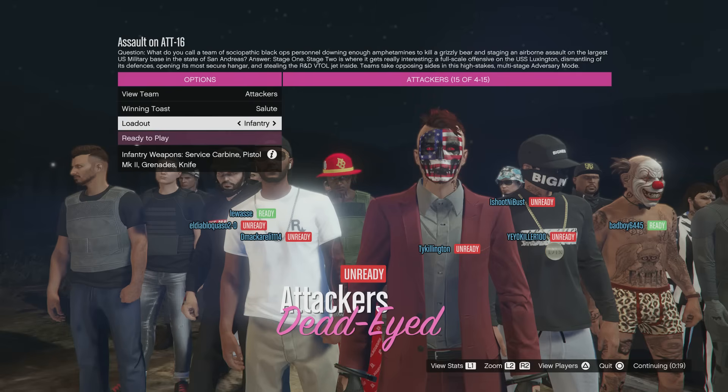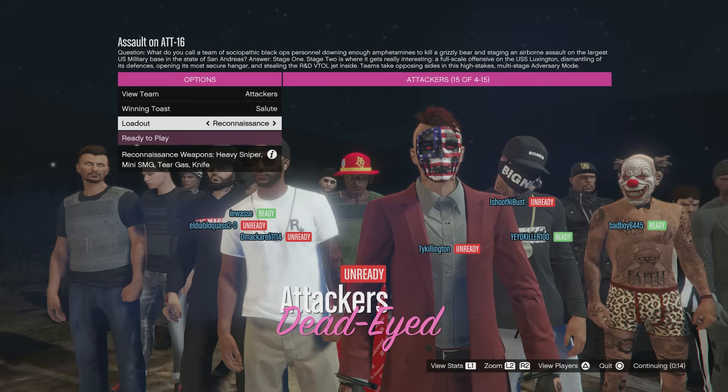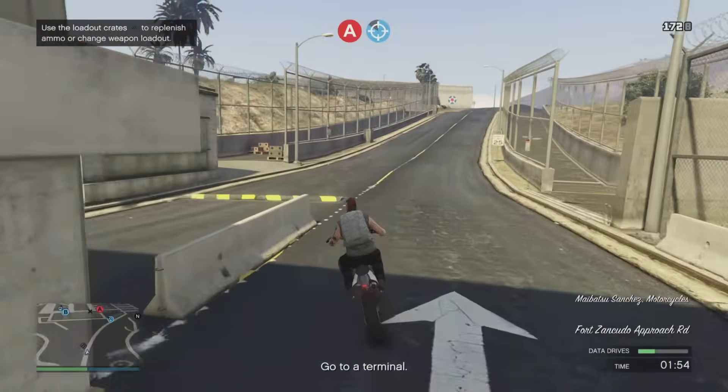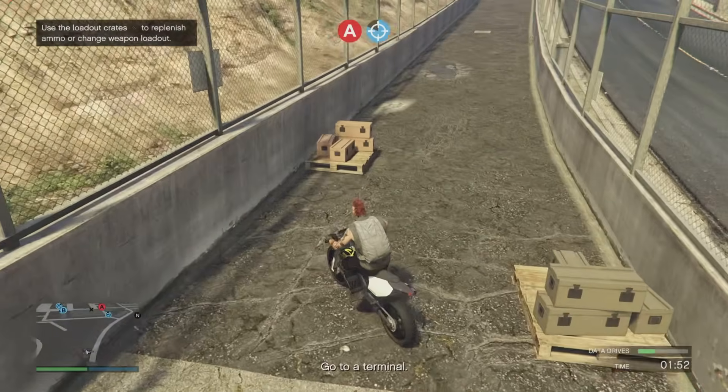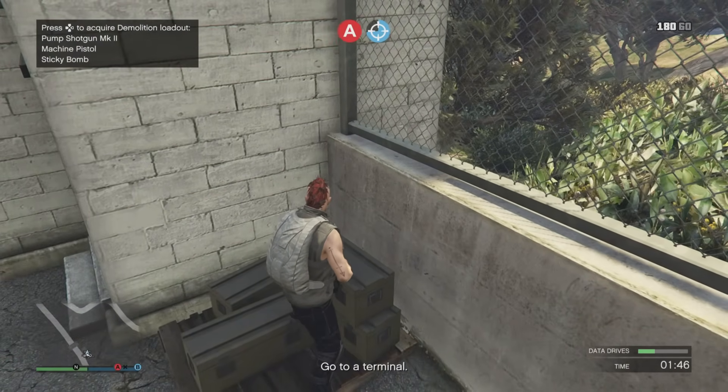As you're loading in, pay attention to your weapon loadouts. Infantry gives you a service carbine, a pistol mark 2, grenades, and a knife. The demolition loadout gives you the pump shotgun mark 2, the machine pistol, sticky bombs, and a knife. The reconnaissance loadout gives you a heavy sniper, a mini SMG, tear gas, and a knife. You can also change these weapon loadouts on the fly while in the game mode itself — you'll see weapon icons on your mini map.